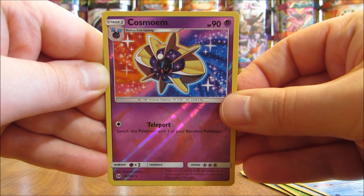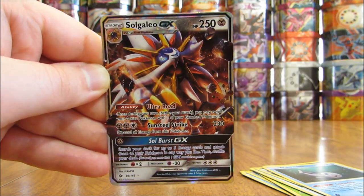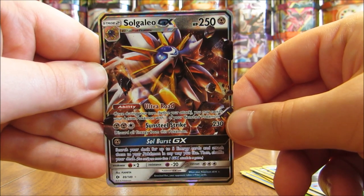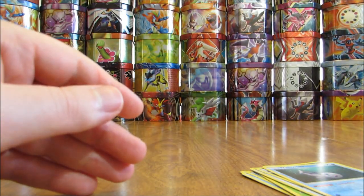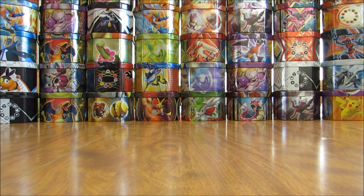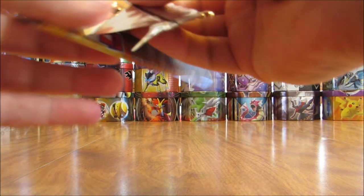Just pulled Cosmoem in rare non-holo form, so of course now a rare reverse hollow — that makes 2 in this half of the box. And the rare in this pack is another GX card — a Solgaleo GX! So a couple of good GX pulls so far. I was a bit disappointed by the GX full art I pulled in part 1, probably my least wanted GX full art, but very happy with the 2 GX cards this half — Primarina and then Solgaleo.